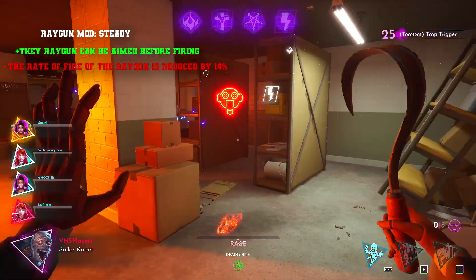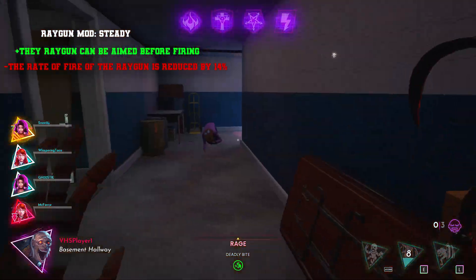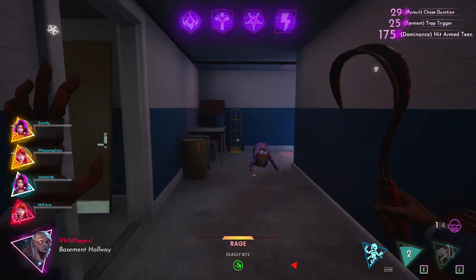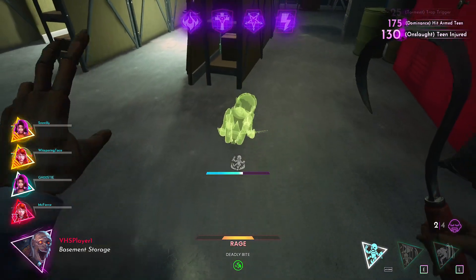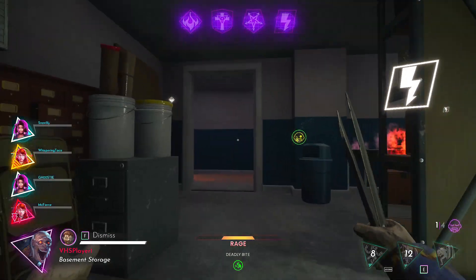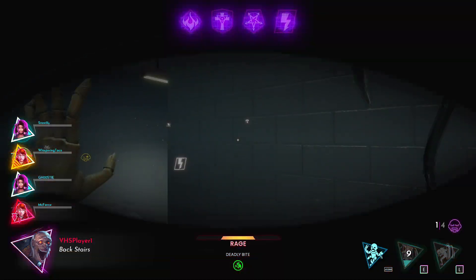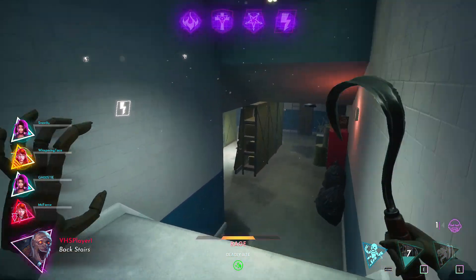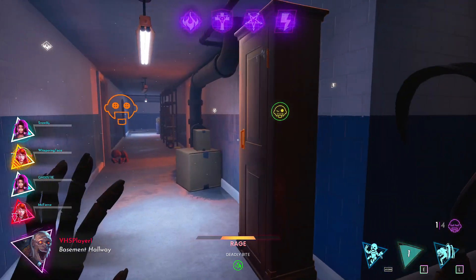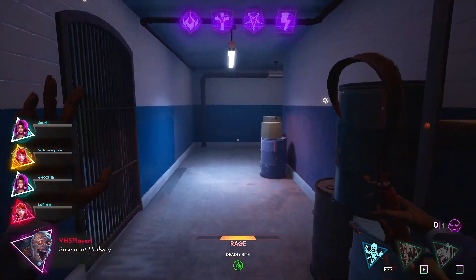Now that we're done with the monsters, let's move on to all the weapons. Ray Gun mod 'Steady' — the Ray Gun can be aimed before firing by right-clicking, but the rate of fire is reduced by 14%. This is also a quality of life thing — a lot of weapons you can ADS with, like the slingshot, but for some reason certain ones like the Ray Gun you just have to left-click and it shoots. Personally I'd like to be able to right-click and hold it to aim, same with the flamethrower and radiant cross, so it doesn't just start shooting right away.